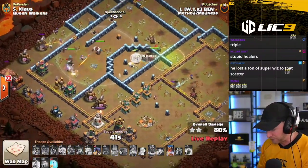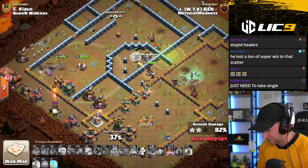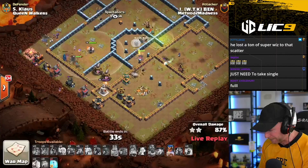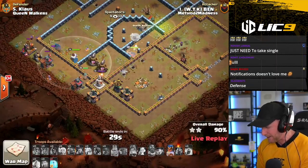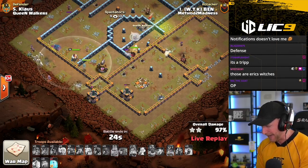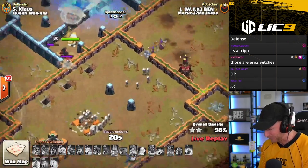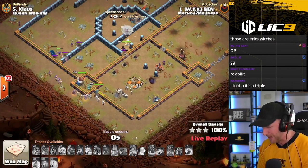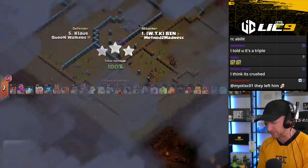He's looking good going into the Single Inferno — loses one PEKKA but gets it down with the next one. He's got the RC sweeping the backside, she still has her ability. He's only got to face the clock here to finish the triple, he's got plenty of troops and 30 seconds. Even though he warden-walked for over a minute, he's got plenty to clean it up. It's a triple for Method of Madness. The Witches finally break the wall and get into this last storage — absolutely overwhelmed. Method of Madness ties the Queen Walkers.